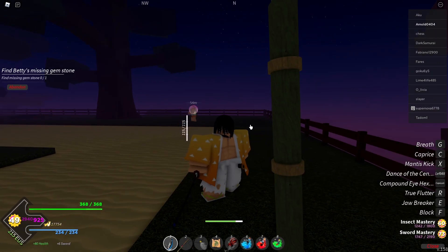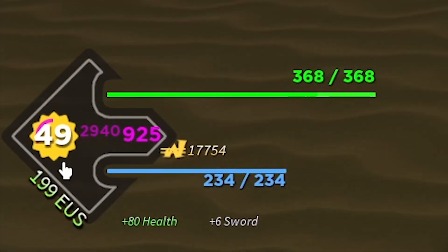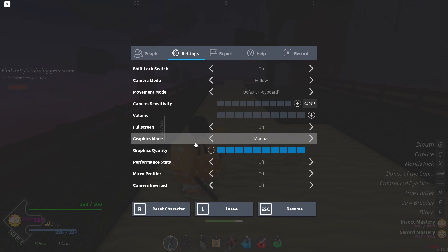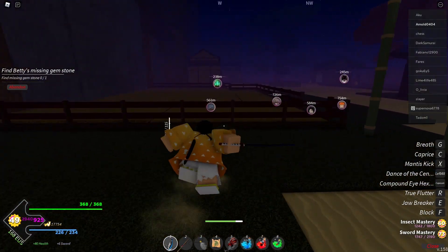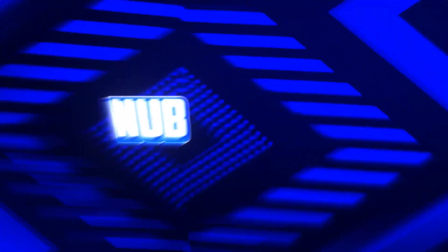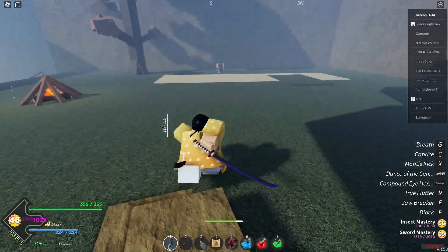Welcome back to my channel. Today I'm going to show you how to get more FPS in Project Slayers. As you can see in the left corner, I have around 200 FPS — it can drop because I have the max quality settings.